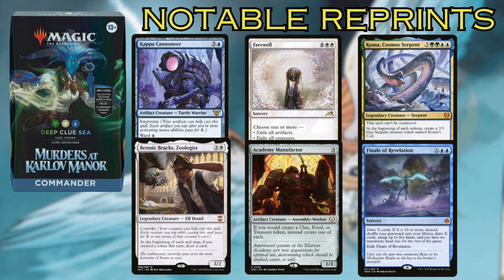Those are the ten new cards, but I wanted to mention the notable reprints as well. There are a lot of really good cards in this deck. One of the biggest reprints is Benny Brack, Zoologist — from New Capenna Commander, a couple years old now and a pretty pricey card. Academy Manufactor is always good and starts getting hype whenever there are more token strategies. Finale of Revelation is like a $10 card and really strong. Farewell is one of the best board wipes in Commander in general. Koma, Cosmos Serpent is another strong card and a fan-favorite Commander. And Kappa Cannoneer had a ton of hype for a long time — still very good, not worth what it was at its peak in Kamigawa, but definitely worth more than a bulk insert.